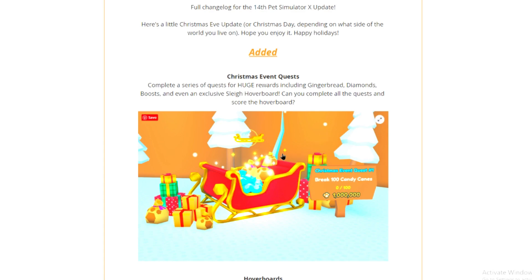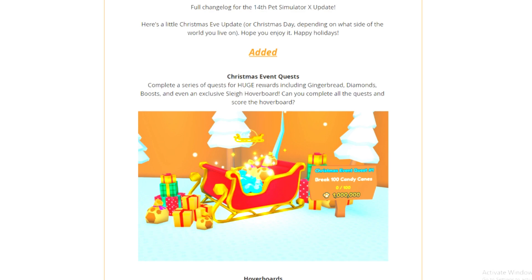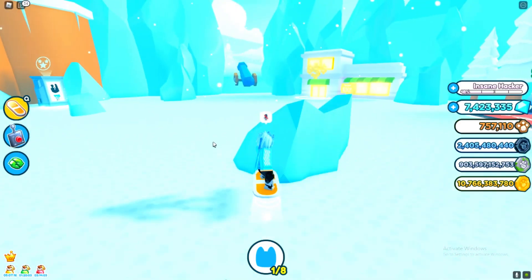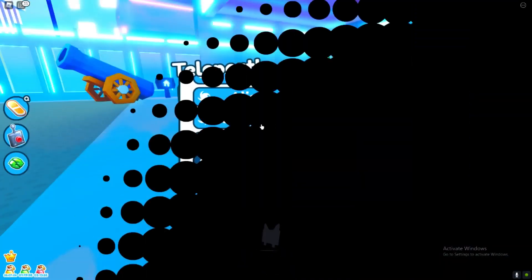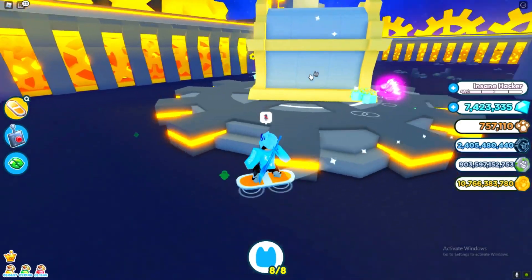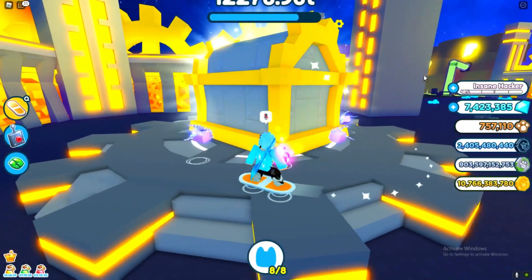The most important thing is the Christmas event quest. There's a ton of quests — for example, break 100 candy canes for 1 million gingerbread, which is pretty bad; at least make it 50 million. Overall it's a pretty good update — a new Christmas egg, a revamp on the game, quite a lot of new stuff. The best way I know to grind gingerbread is from the chest over here; you can go AFK and get a ton of gingerbread, which I recommend.